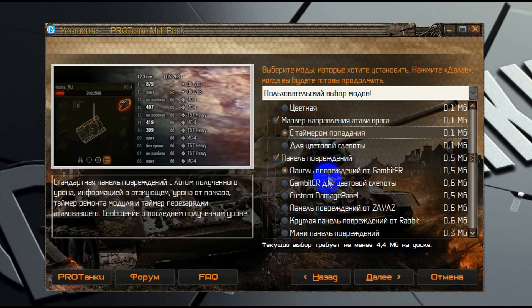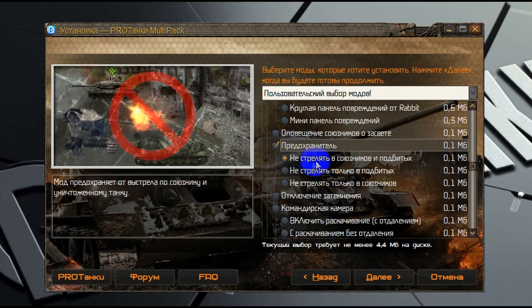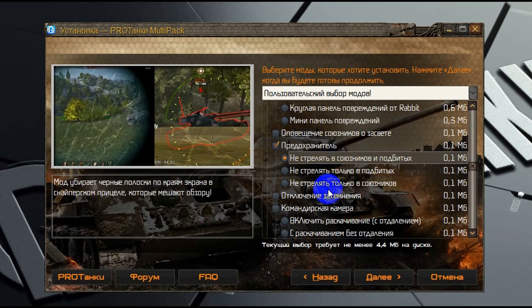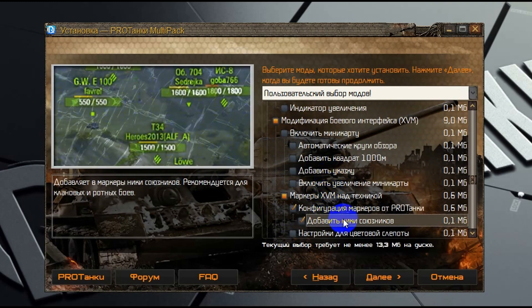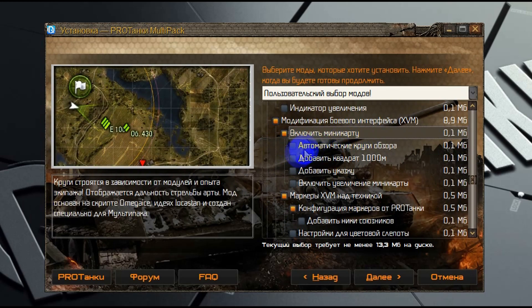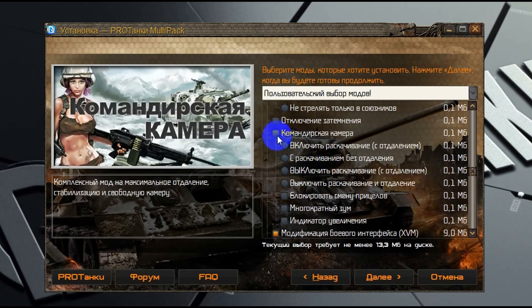То есть вы выбираете мод, и если там есть подменю, то в нём вы можете произвести донастройки. Например, не просто установить XVM, а добавить ники игроков в маркеры над танками, или же добавить мод, который будет автоматически просчитывать максимальную дальность обзора вашего танка с учётом перков, установленного оборудования и прочего — то есть считать реальный обзор вашего танка.